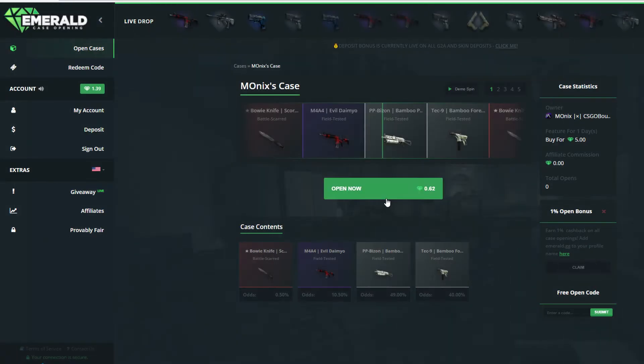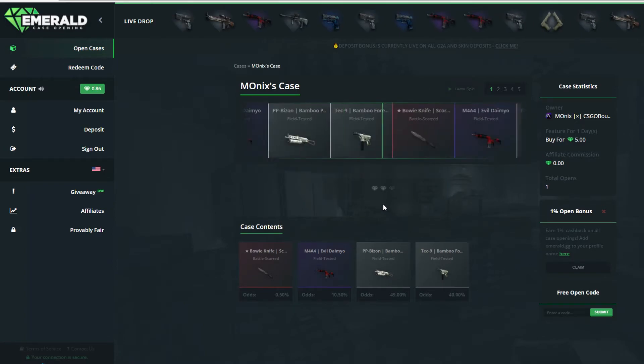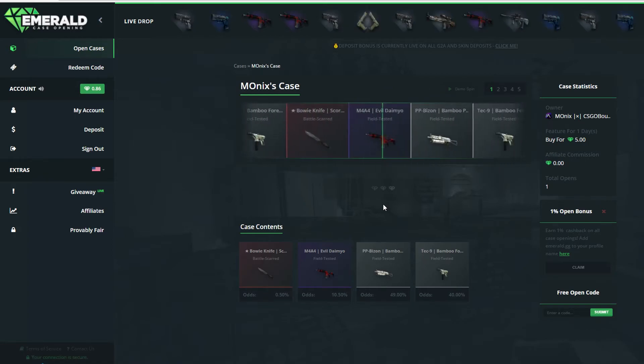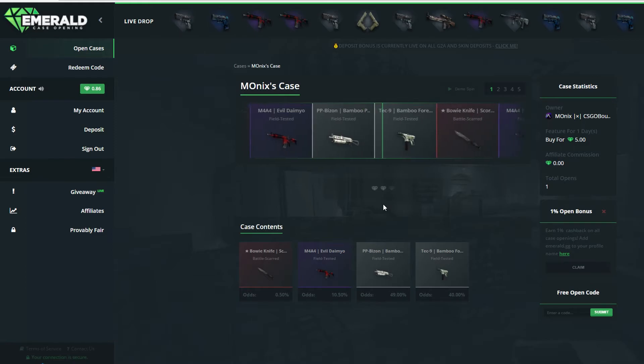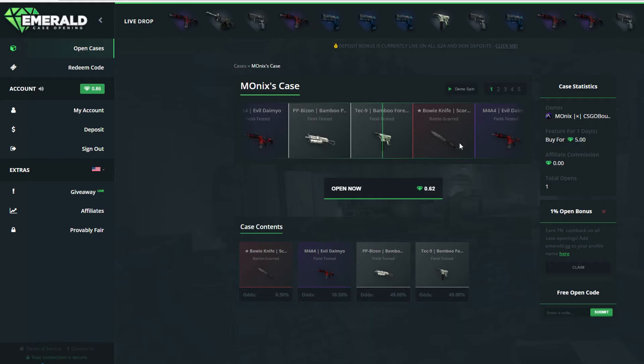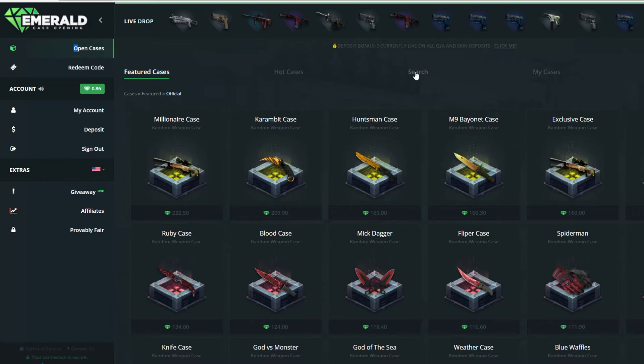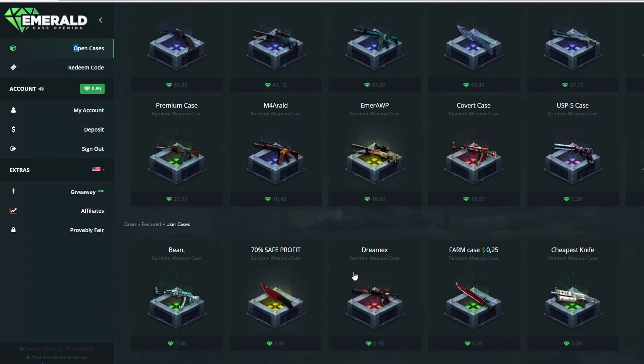We will actually open this case. Let's just open it. We are down to 86 cents. So I think that we will open a few one-percenters. Let's just hope for the Evil Daimyo. Come on, pop out. The spinner of this site — 10 cents is what we got. That was a pretty bad case actually.